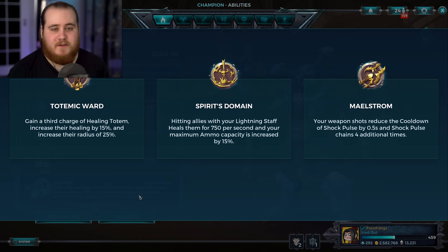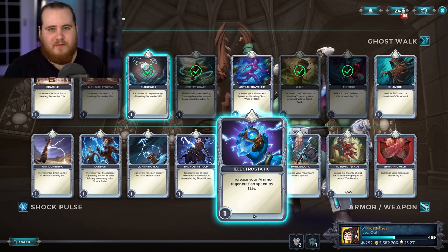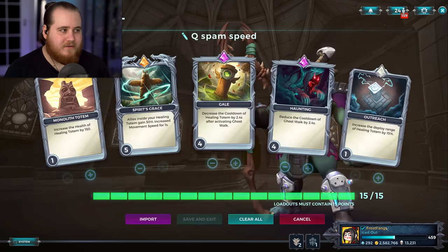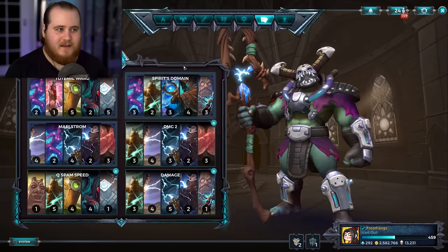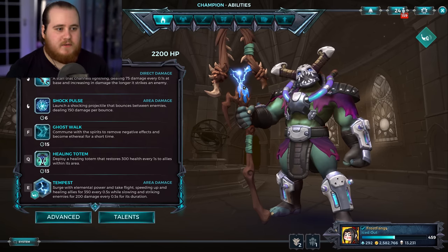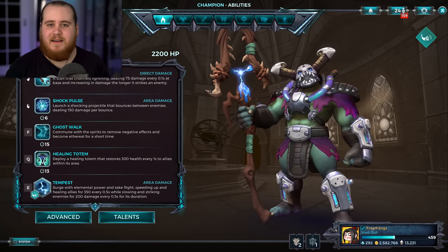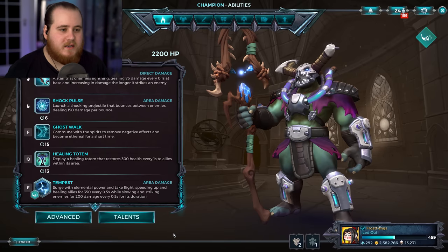I'm not going to do a game two — I feel like that was a perfect showcase for it. I really like the new Totemic Ward. It's pretty much exactly what I wanted them to do — three totems, extra healing, extra radius — and now it's actually worth grabbing over Spirit's Domain or Maelstrom depending on the situation. With this build you're getting them out constantly. The speed buff is really important to it feeling as good as it does. Grohk's card selection is fine but could do with a bit of work. Totemic Ward has been slowly getting buffed to the point where it's now really really good. Thanks for watching — leave a like, let me know your thoughts on the new Totemic Ward in the comments, and I'll see you all soon. Stay frosty.